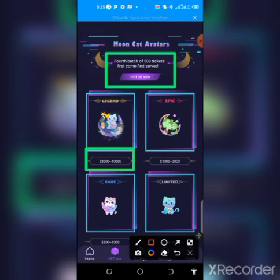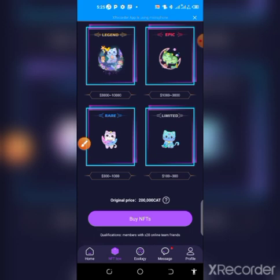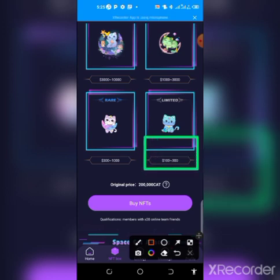As you can see, the NFT values range from $3,000 to $10,000. When you scroll down, it comes down to $100 to $300 worth — this is limited. As I'm making this video it's currently on sale during Singapore time for buying this NFT with the free tokens you've mined on your app. Only 500 members can claim this for free.